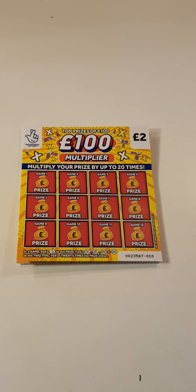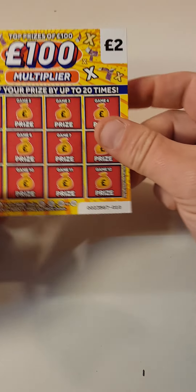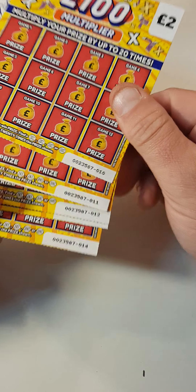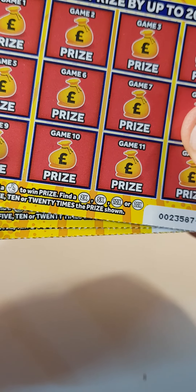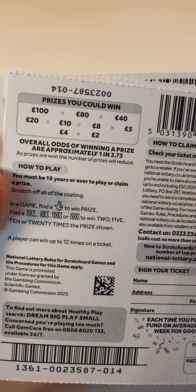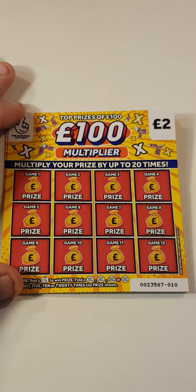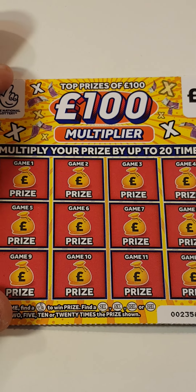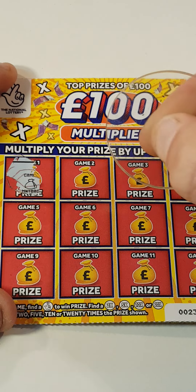Hi there guys, Mr. A Scratcher. So we've got five of the hundred pound multiplier — cards 10 right up to card 14. What we have to do is find the fingers times 2, times 5, times 10, or times 20 — that would be nice — and check the prize amounts. The odds are 1 in 3.73. Let's hope we get something back. Can we find these fingers first? First scratch.